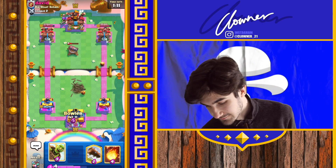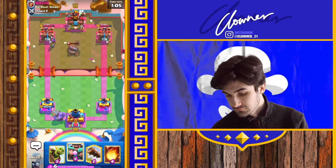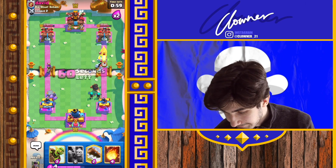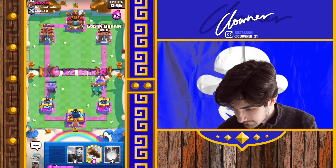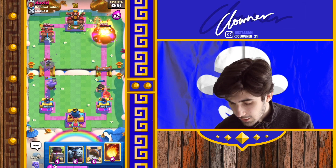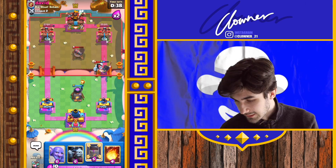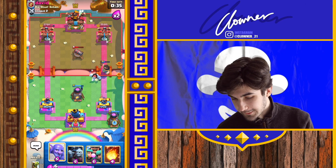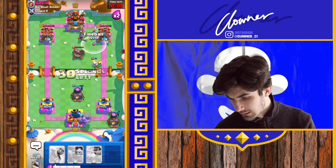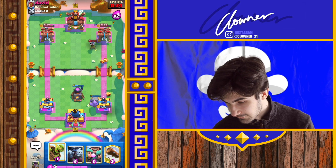Or maybe I can bait it out with this - the rascal girls might be able to do something for me. There it is - hey, there's the log. Although that is kind of tragic for me. I used the goddamn log! I'm a moron. Right, let's get some furnaces up. Let's spice things up - let's get some furnaces down. What is this deck called? Bowler furnace control. How often have we played furnace? Like once. Right, there is the fireball.